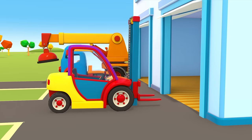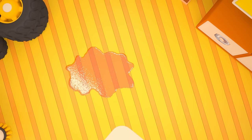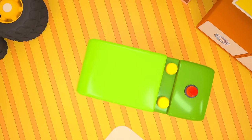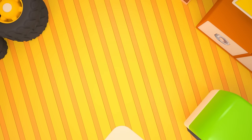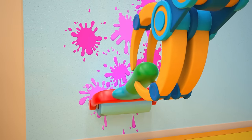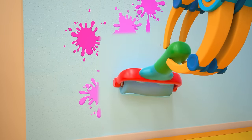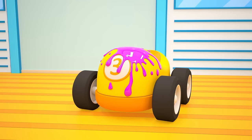Street Sweeper, it's your turn. It's cleaning up the spilled oil with its brushes. All done! The manipulator uses a paint roller to cover up the splashes on the wall. The wall looks brand new.